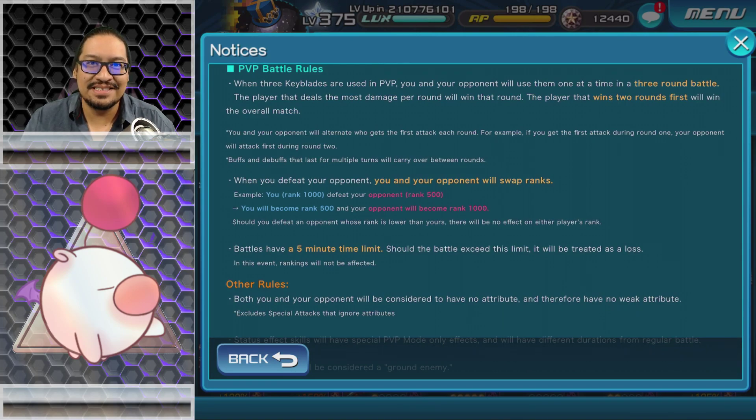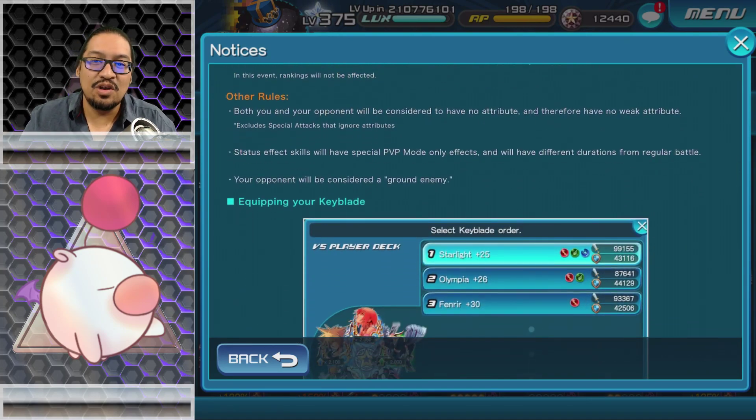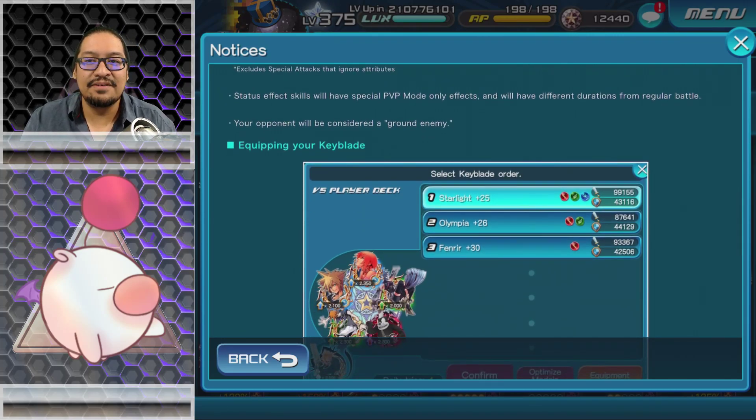I do feel like because the mechanic is the same, you may be able to pull off some of the same tricks. I'm actually kind of interested to try this out. Of course it will depend on how powerful your metals and keyblades are, and as we know that is directly linked to how much you're willing to spend in this game. Both you and your opponent will be considered to have no attribute and therefore no weak attributes, excluding special attacks that ignore attributes.